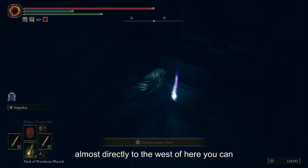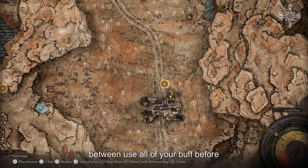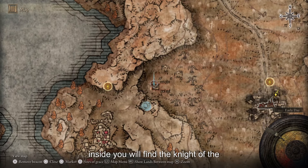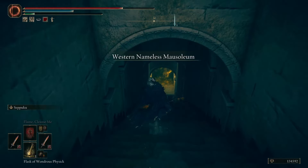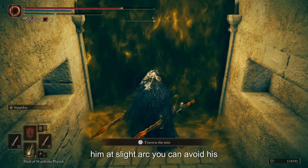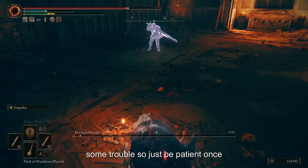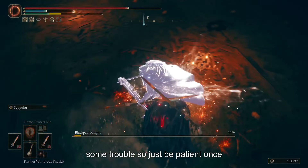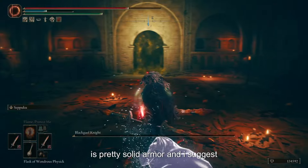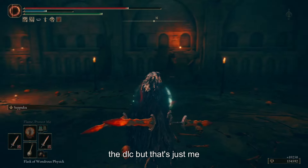Almost directly to the west is the Western Mausoleum. These act similar to the Evergaols in the Lands Between — use all your buffs before entering, and no summons allowed. Inside you will find the Knight of the Solitary Gaol, and he will skill-check you. His attacks are pretty straightforward — if you run straight towards him in a slight arc, you can avoid his crossbow volley for a quick attack. He's giving a lot of players trouble, so just be patient. Once defeated, you receive the full armor set and the Greatsword of Solitude. I suggest focusing on armor stats over fashion in the DLC.